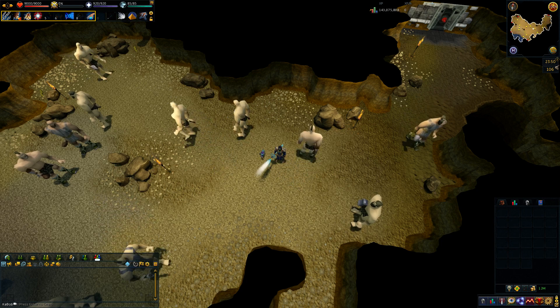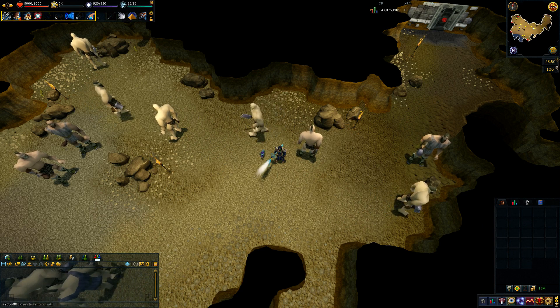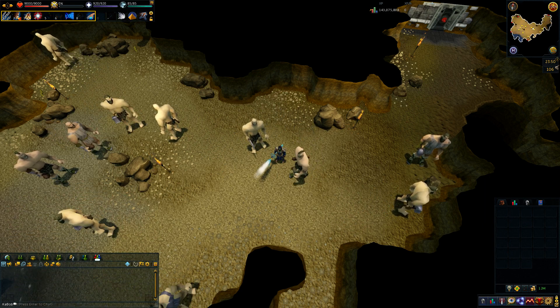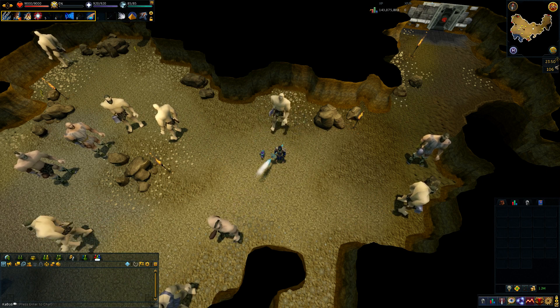After the huge success with mummies, only taking around 1,700 kills to get the drop, I've decided to go back to a more classic one — the very first one I ever got a drop from on my main account: the hill giant.